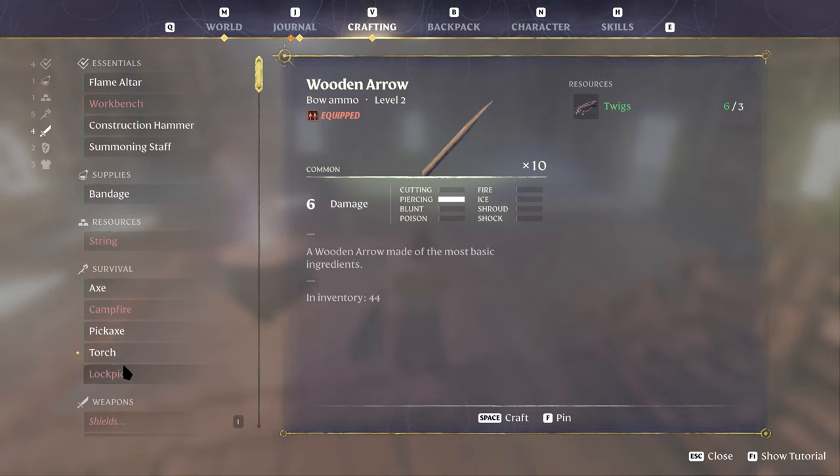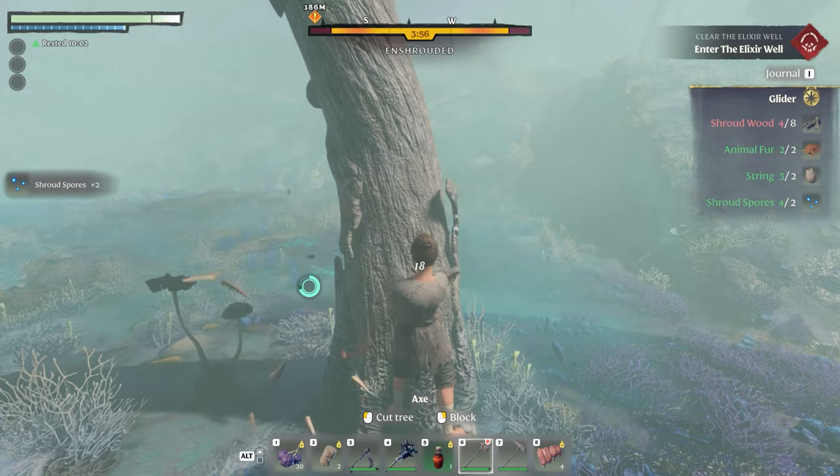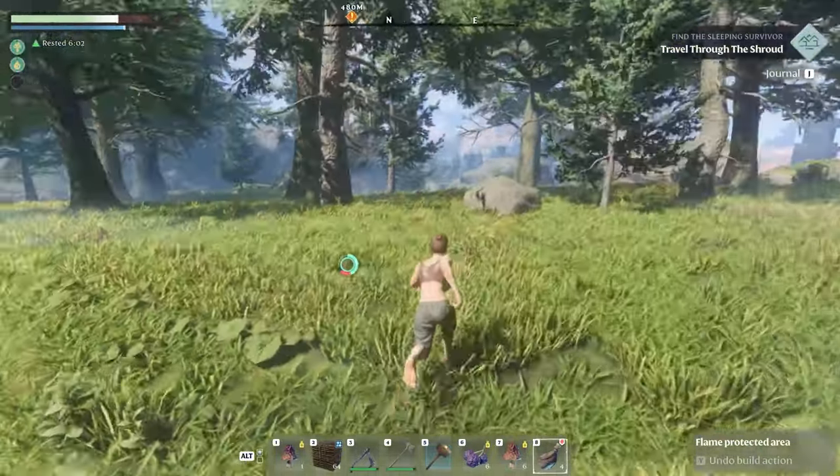I would prioritize gathering resources to craft the workbench, construction hammer, the axe, pickaxe, glider, and the grappling hooks.